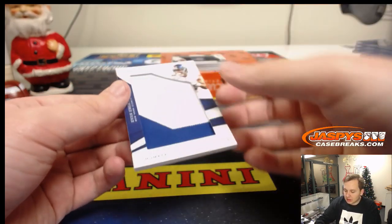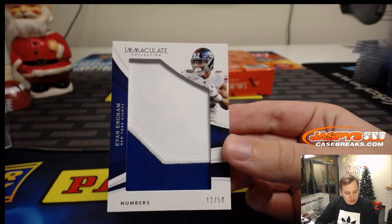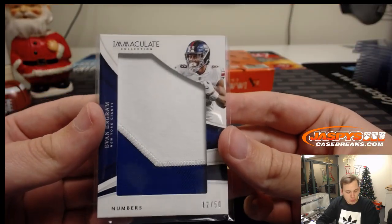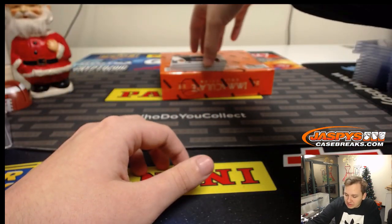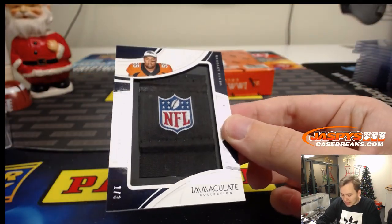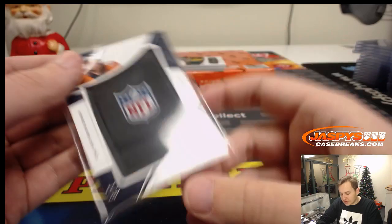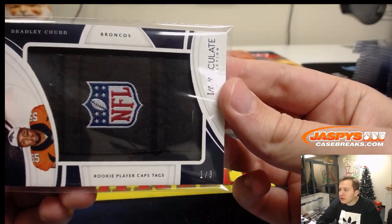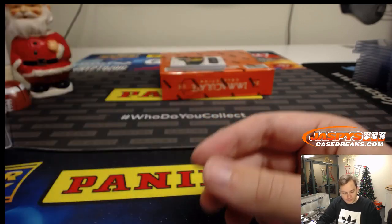Got a nice jumbo patch here — that was number 12 out of 50, Evan Ingram numbered patch, New York Giants — number two. Seth has number two. Wow, look at this — NFL Shield! NFL Shield rookie player cap tag, one out of three — that is Bradley Chubb. Jeff G has number one right there — one out of three. Very nice NFL Shield.